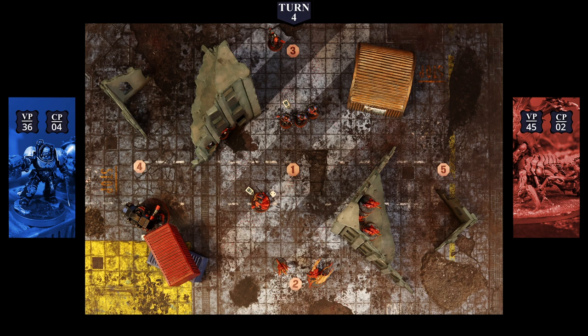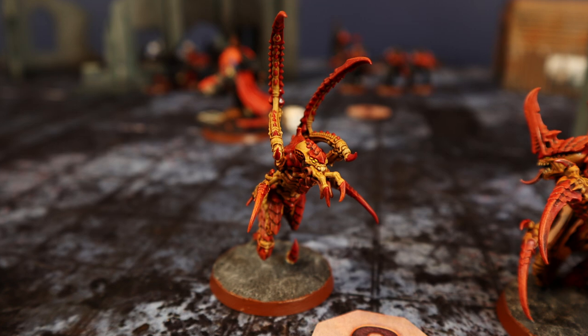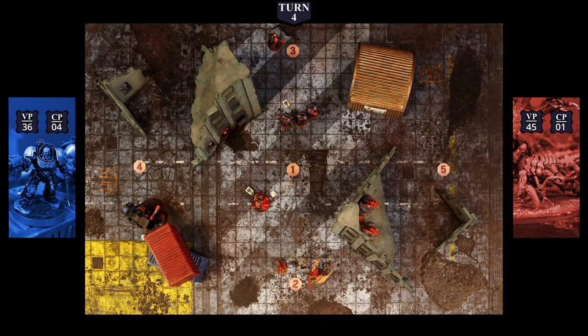At the start of the Tyranid command phase, a new mission is drawn: Bring It Down. A command point is spent for New Orders to discard the Cleanse mission and draw again — Deploy Teleport Homers, same type of mission. The Leaper's Battleshock test requires 8 on 3 dice, rolling 12 — passes easily. At the end of the command phase, 12 victory points are gained, reaching 45 total.